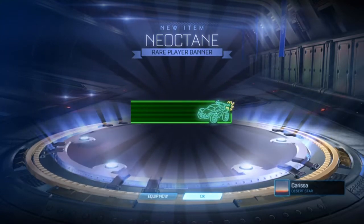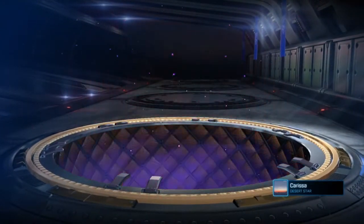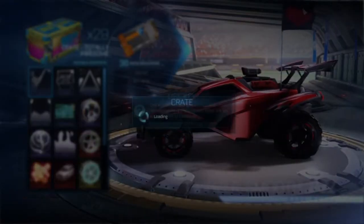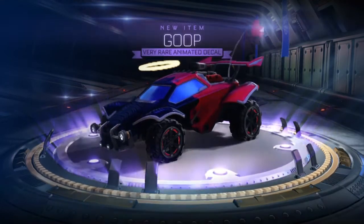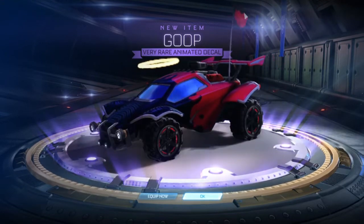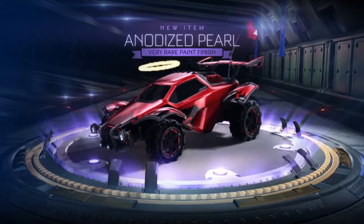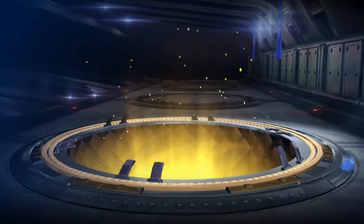We already got Neo Octane again. We got Blender — I've already got the wheels, but yeah, that's pretty nice. Something good please... we got Goop, an animated decal. It's purple, but it's not Black Market. Oh well. I'm still pretty new to this game so I don't know everything. Anodized Pearl — I've already got one, but I'll take it just in case I'm doing a blind trade and lose it.